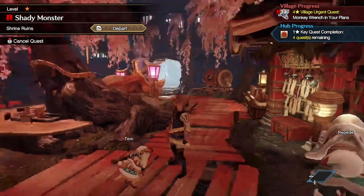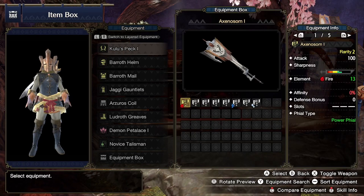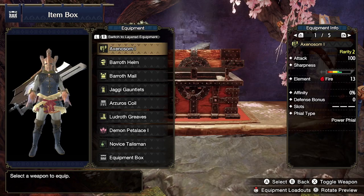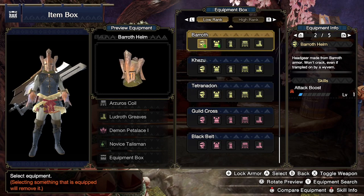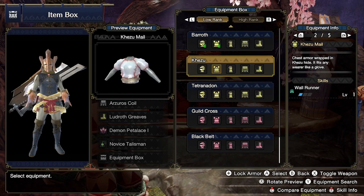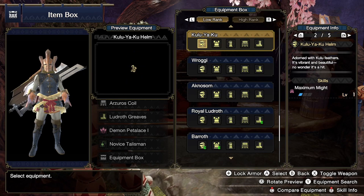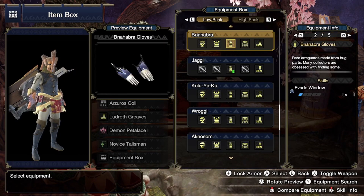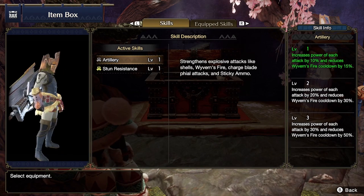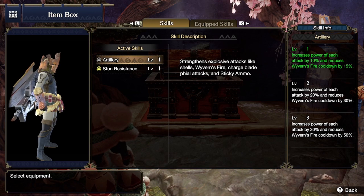We got Switch Axe — exactly what I wanted. So I haven't used this weapon very much, probably not at all to be honest, because I do remember playing with people who use it and it does look fun — just getting onto a monster and uploading all the damage into it. Recoil down... I don't know what to put on it. Shells, charge plate phials, wyvern's fire.